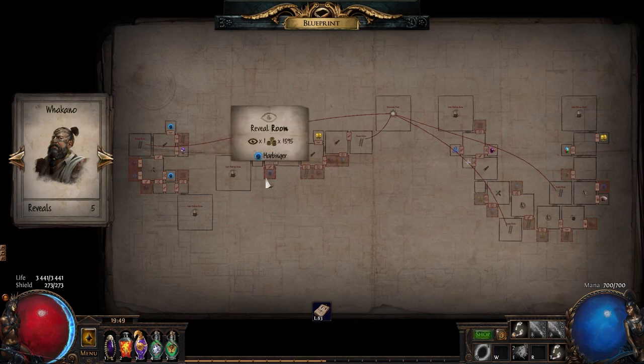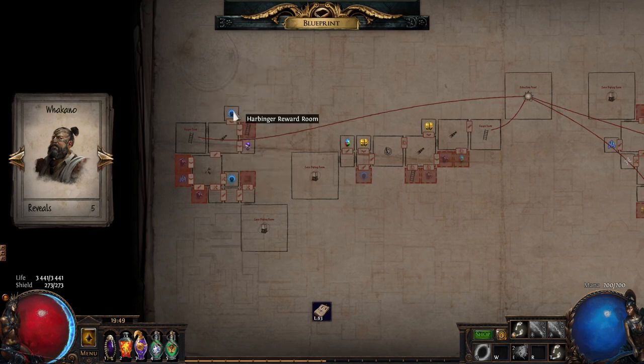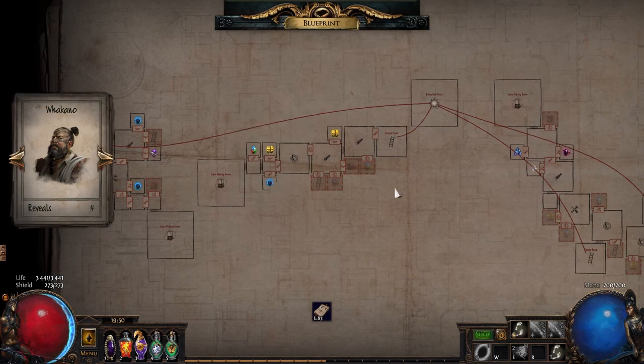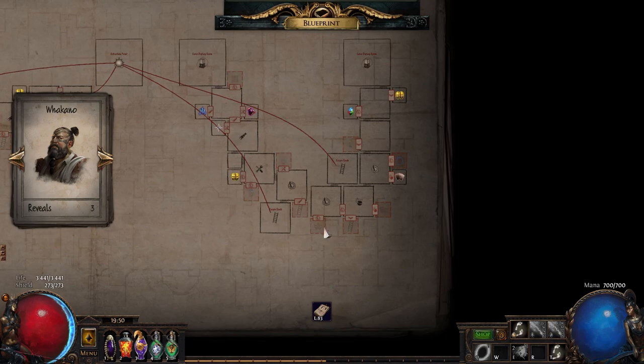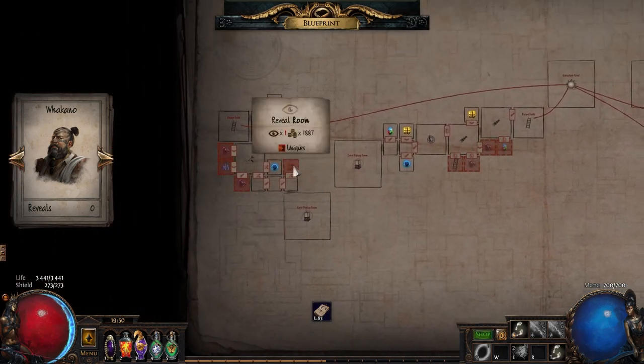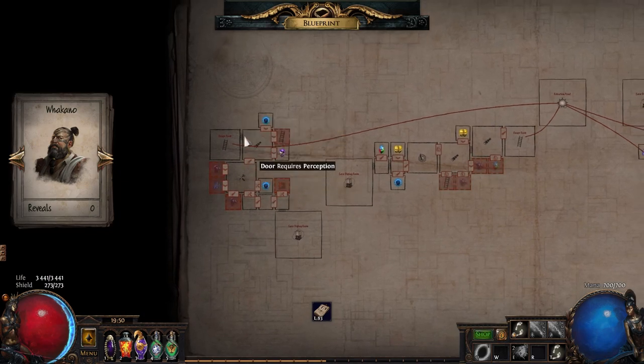When you are revealing the rooms it's not that expensive, so I was using Wakano reveals for those. The rooms I was revealing were currency, harbinger, divination, and sometimes catalyst, fragment, or blight. For example, on a wing with a lot of good rooms already, I would only reveal currency, harbinger, and divination - not blight - unless blight was positioned so I could access all three rooms.